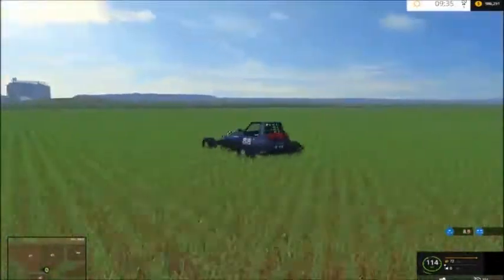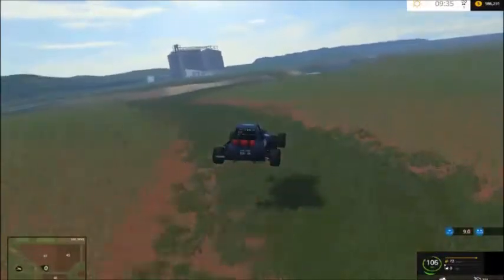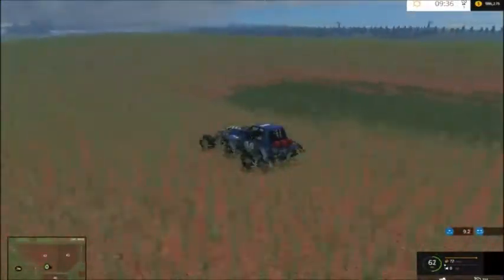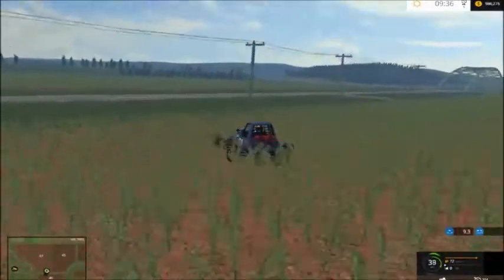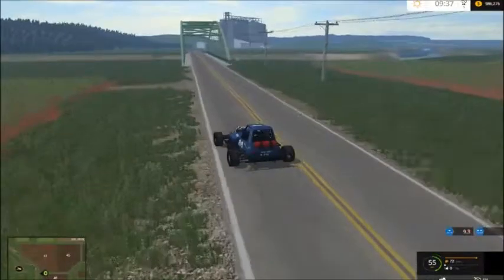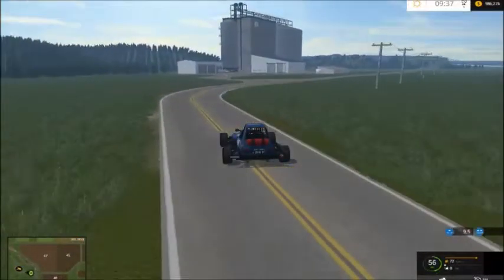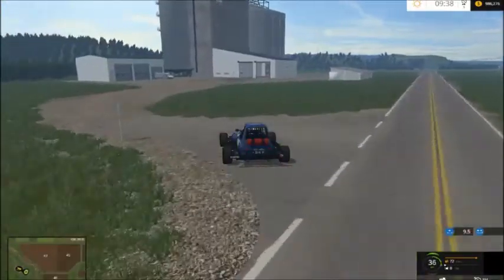We've got potatoes, sugar beets, maybe corn right there. Oh, and a river coming up. Look at that red soil — wow, I love it. And that's corn here. I think sugar beets and potatoes are already planted somewhere on the map. It looks like an elevator — the Thomas Elevator. Is it cool?